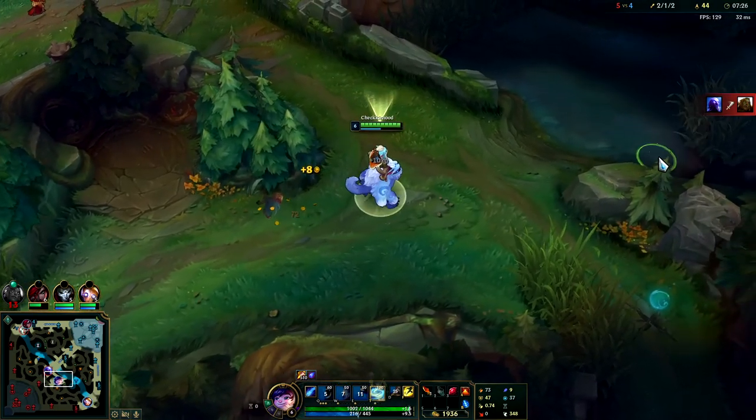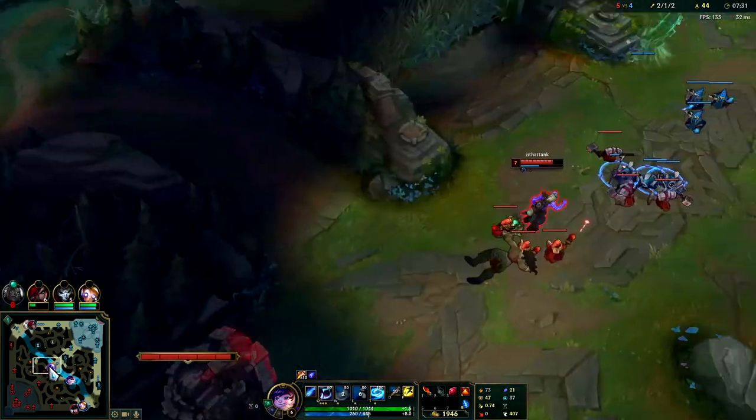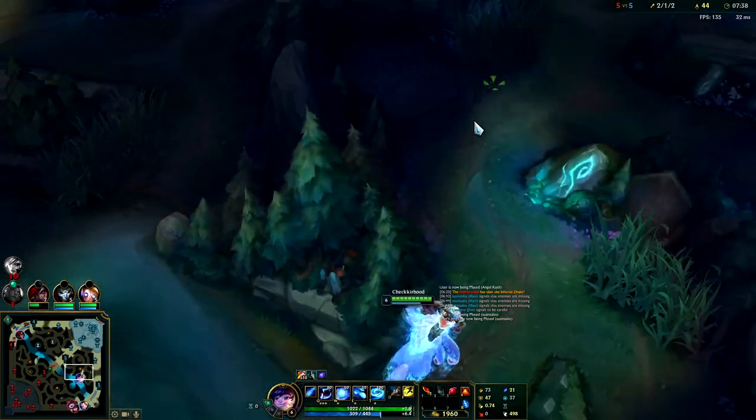Make sure the laners you're ganking have high damage early, or at the very least have some form of CC to follow you up. And with this Alistar he's just kind of solo dying — it happens, don't worry about it.